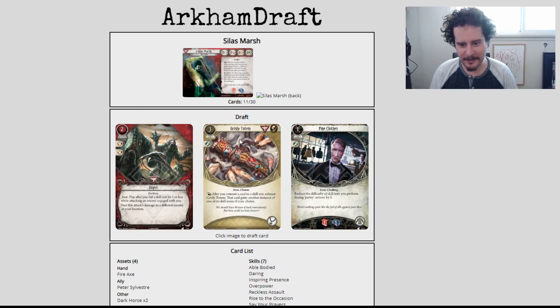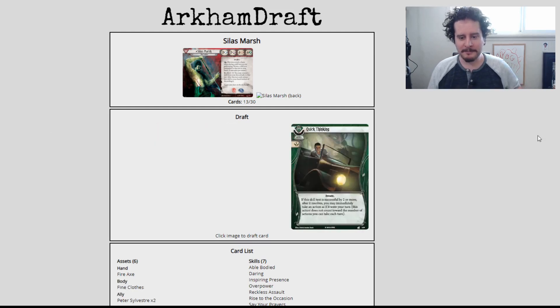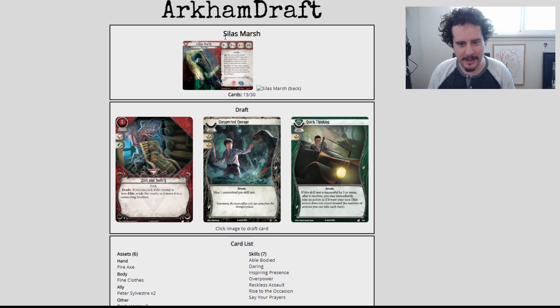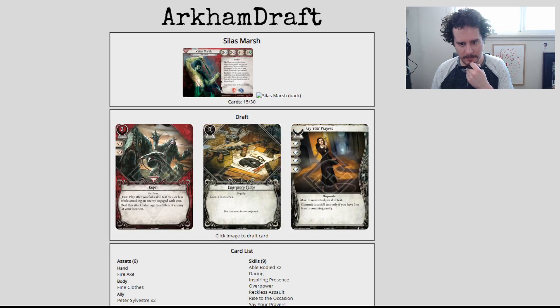Grizzly Totem might be really neat here, but we're playing Carcosa. Fine Clothes is pretty okay — one resource for a one-one soak, what do you got that's more efficient than that? Silas Marsh needs to have a bowtie when he goes to that house party. You need to be careful about what assets you're taking with Dark Horse — Grizzly Totem costs three. Right now I have Fire Axe at one, two Fine Clothes at one each, two Dark Horses at three — looking at a total of seven in things I want to get out, which isn't too bad.